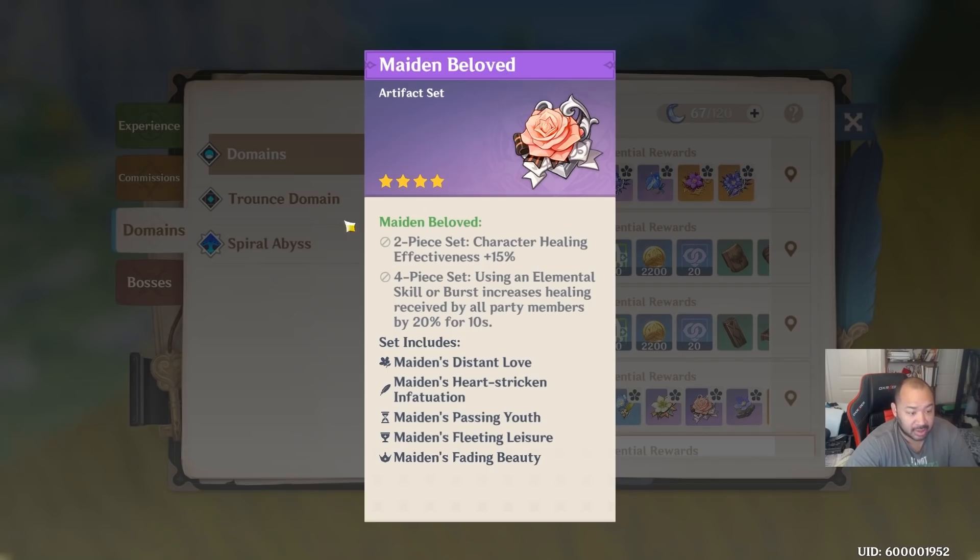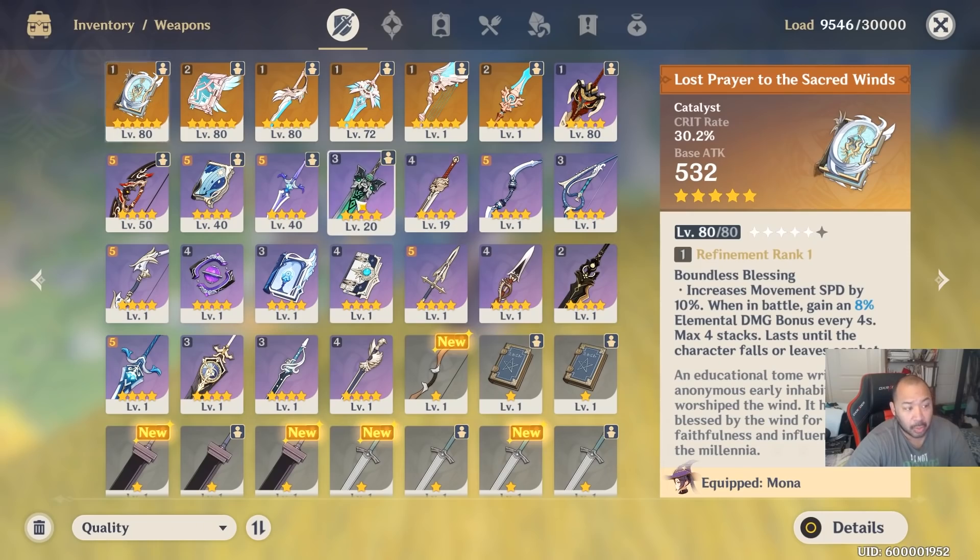Another similar option is Resolution of the Sojourner. Probably my favorite set on Qiqi is Maiden Beloved — this increases her overall healing effectiveness, and using an elemental skill or burst increases healing received by all party members by 20%. This is your raw healing burst set. You have a lot of options within Maiden Beloved depending on the stats you're looking for. The same rules apply: attack percent on the primary pieces (helmet, hourglass, and cup), then take all the benefit of Maiden Beloved's healing increases.